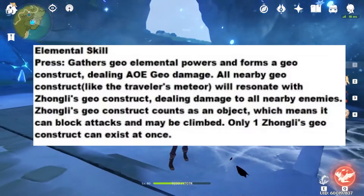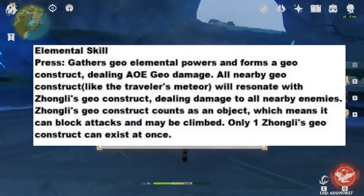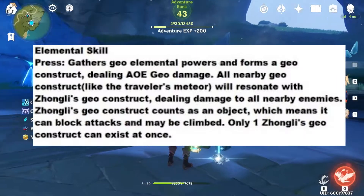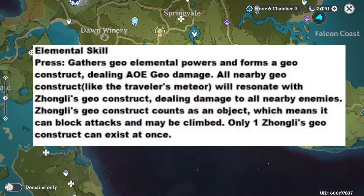All nearby Geo constructs, similar to how our protagonist forms it, will resonate with Zhongli's Geo construct and deal damage to all nearby enemies. Zhongli's Geo construct counts as an object, which means it can block attacks and may be climbed.